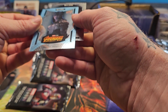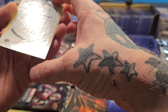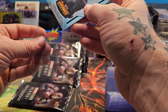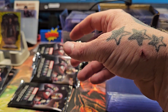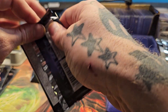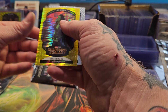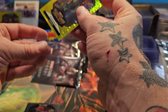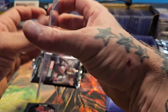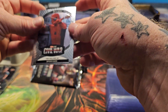We got Proxima Midnight and Spider-Man. That Proxima Midnight looks like a blue one — yeah, it's blue. Definitely a different parallel. Then we got Peggy Carter, Thor Ragnarok, Gamora — and that is a yellow taxi Gamora. So we got Thor and Gamora as yellow taxis. I thought I'd only get one taxi; I didn't know I'd get more than one. And we got Civil War Spider-Man.